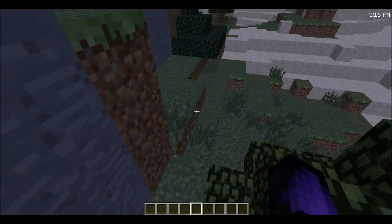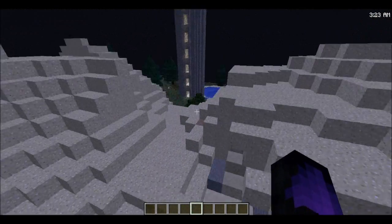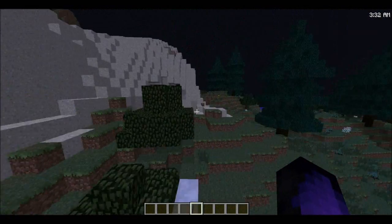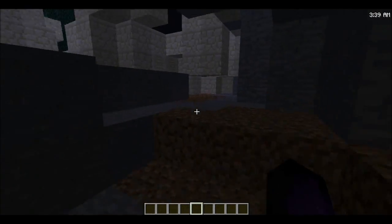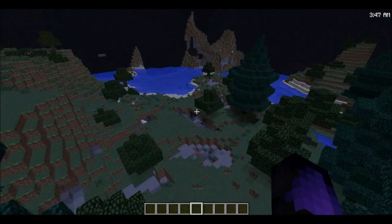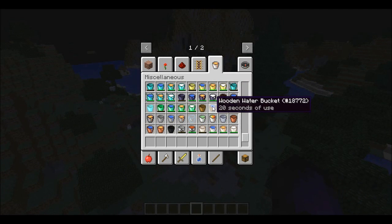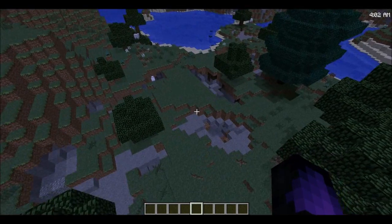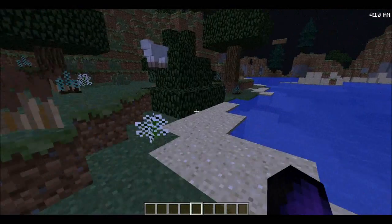We have Enchanting Plus, which lets us pick our enchantments. It uses a bunch of levels, but it lets us choose exactly which enchantments we get so we don't waste time enchanting items with the wrong ones. We also have Diamond Buckets — normal buckets but you can make them out of any material. Wood buckets have 20 seconds of use, while a diamond bucket can hold six normal buckets worth inside the one bucket.